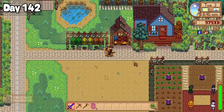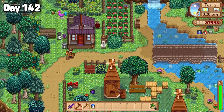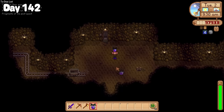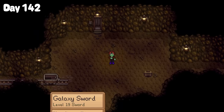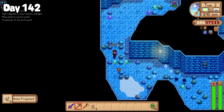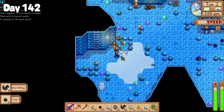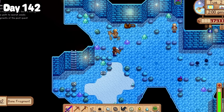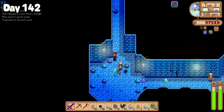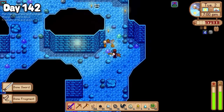Day 142 came along with another birthday, so up to Ridgeside I went where I found Lola outside tending to her plants and handed her a jar of fresh mayonnaise. Afterwards I slapped on some more of that pungent monster musk and went down into the mines collecting bone fragments for Gunther's quest. Armed with the musk and my trusty burglar's ring, I was able to collect lots of bone fragments from the skeletons that plagued levels 70-80. As an added bonus, I managed to complete the skeleton monster slayer goal.